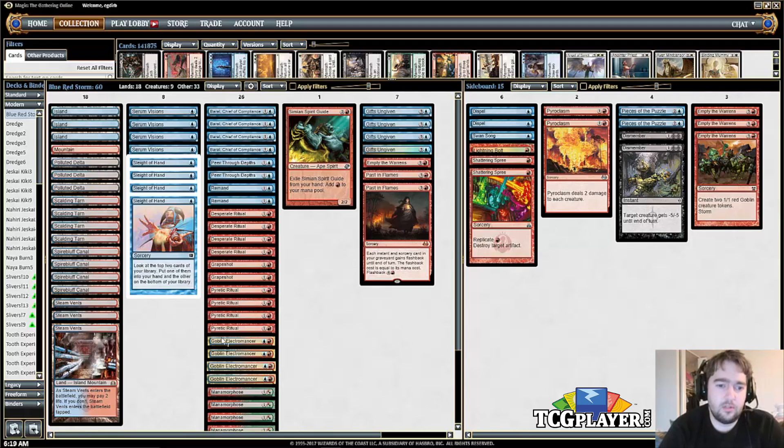As mentioned, there's Goblin Electromancer, but Brawl is actually even better. You can loot off a counterspell like Remand, and it also has three toughness, which makes it a little bit more difficult to get rid of.